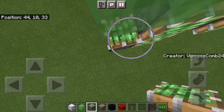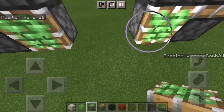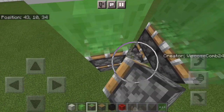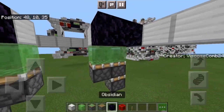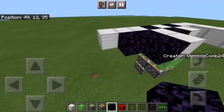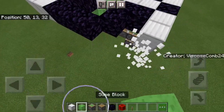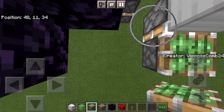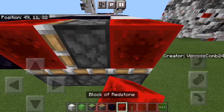Put down some temporary blocks, and then your three pistons for the triples. Temporary blocks there and there, and then your pistons for the doubles. Once you've got that, put obsidian there and there. Temporary block — actually just a block — and then three obsidian. Put a temporary block there, and then have three sticky pistons facing up, just like so. Piston facing in, and then redstone blocks in that order.